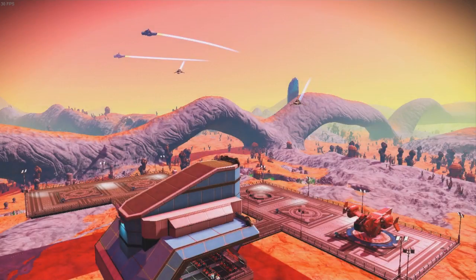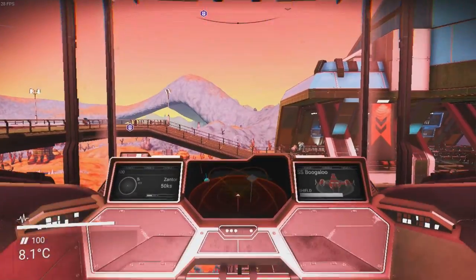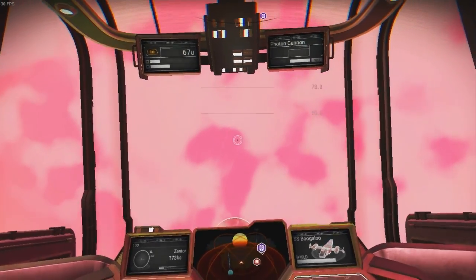Hello everyone, I'm Xantor and welcome back for more No Man's Sky. Today we're going to be exploring our 101st planet. This is planet 100 we just explored last time, so we're going to be moving on to planet 101.